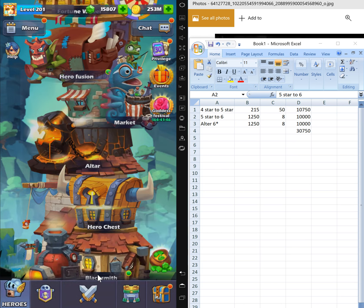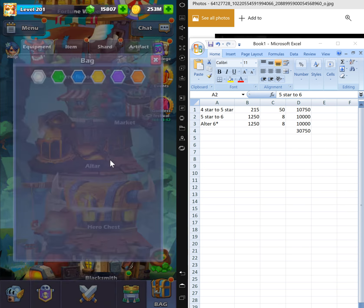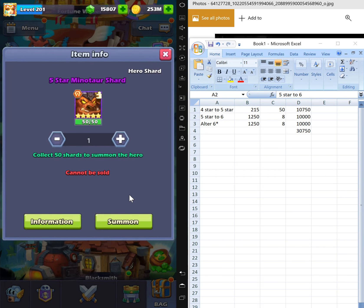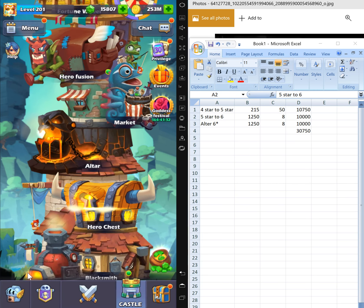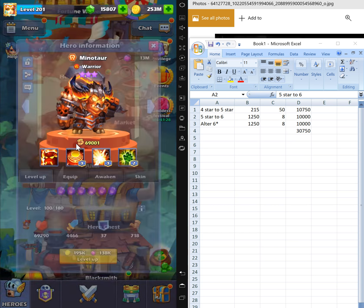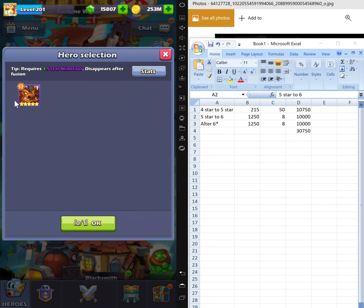Minotaur, where are you — one more copy. This is a very good example for you guys: when you don't know which hero to use as food, this is the best way. I got 4,000 golden soul. And there you go.